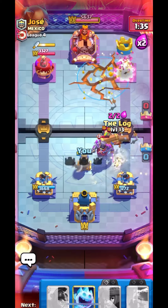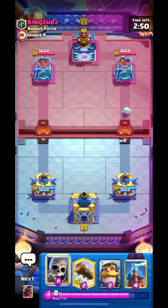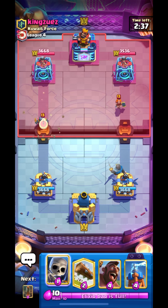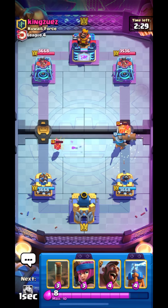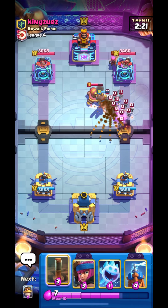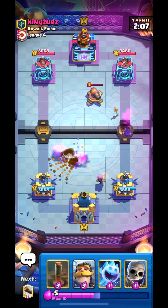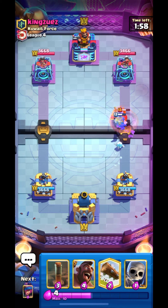We're in the next match up against King Zeus, good luck to him. Let's put down our knight from the back for his valkyrie — I hope he doesn't have firecracker, or else we'll need to put down our tesla. Let's place our skelly; I hope he doesn't have zap. In the last video Minipekka literally destroyed me. This guy does have firecracker, so I'll cycle my firecracker for the skelly and his incoming firecracker. He also has hog, so let's place our tesla. That was a really nice valkyrie placement.